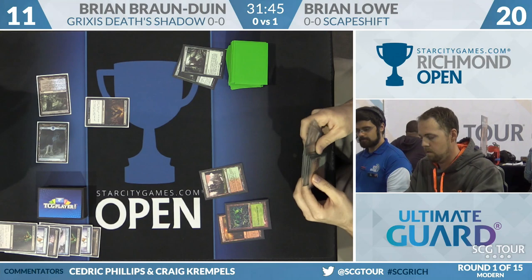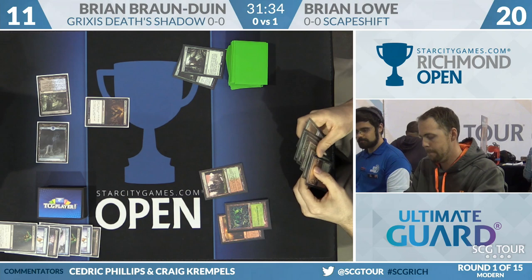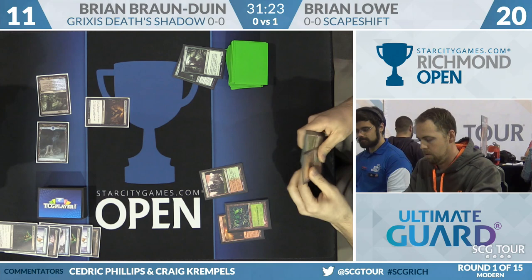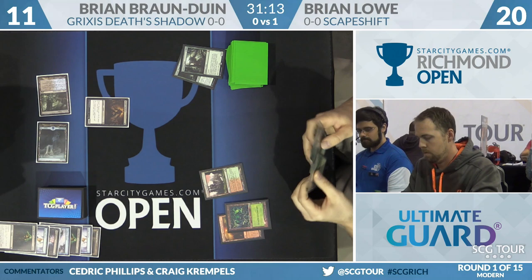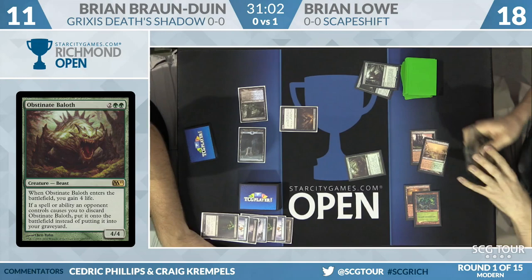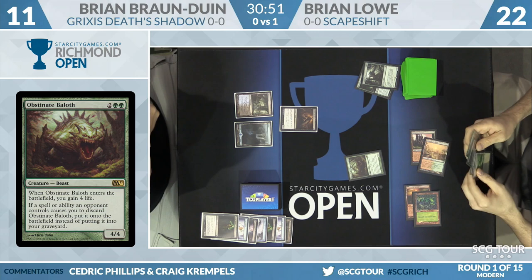Lowe draws a card — picks up a Summoner's Pact. He can go straight for Obstinate Baeloth if he'd like, which is kind of the level-one play. He doesn't have much else going on. He's weighing whether to use Summoner's Pact to get a Sakura-Tribe Elder for one more ramp step, but the Titan he had got discarded anyway. He decides to just play Obstinate Baeloth.